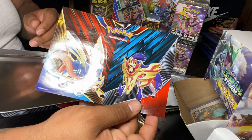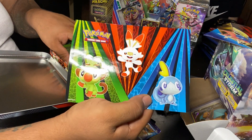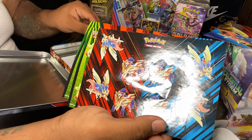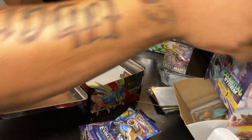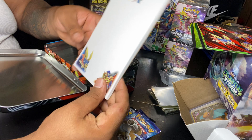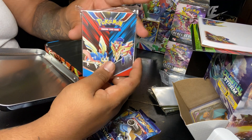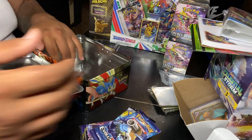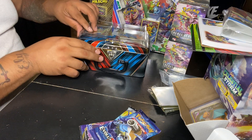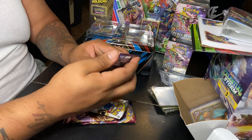We have some stickers — maybe throw those on the binder later. Some more stickers, some more stickers, and some more stickers. After that we have what seems to be a notepad — we'll find some use for that. And we have a little foil binder. But most importantly, we have a tin can. So I guess we'll save the Sword and Shields for last and start with Evolutions.